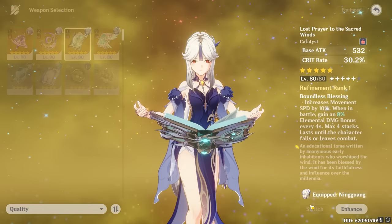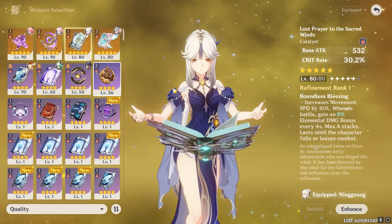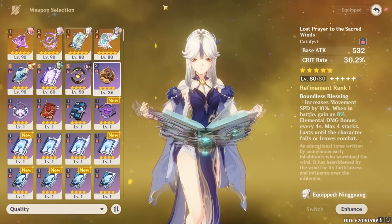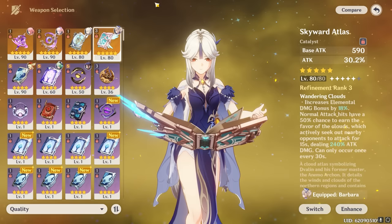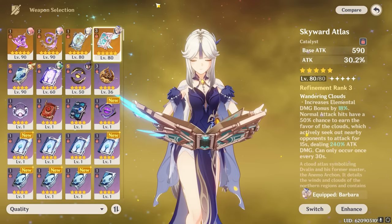Lost Prayer to the Sacred Winds is another 5-star catalyst that is generally stronger for Ningguang because it provides a large crit rate bonus as well as a ramping on-field elemental damage bonus. By that logic, this weapon is most suited for Ningguang if you plan to run her as an on-field sustained DPS, but even for a burst DPS Ningguang it outperforms all her other weapons except Memory of Dust and one other 5-star, so it's still a great weapon overall. The counterpart to this weapon is Skyward Atlas, which in terms of sustained DPS damage comes only slightly behind Lost Prayer. It has a reliable attack bonus, doesn't easily overcap her attack stat, and also provides an unconditional elemental damage bonus and very high base attack — all great for Ningguang. For a burst swap Ningguang, Skyward Atlas actually pulls ahead of every other weapon because of its unconditional damage bonuses, becoming her best-in-slot for that playstyle.